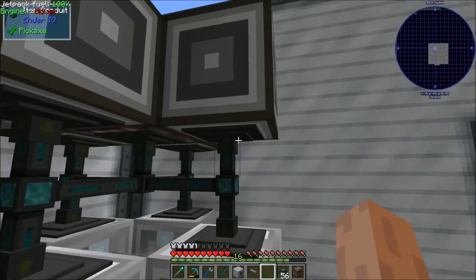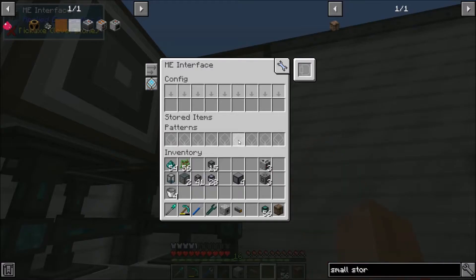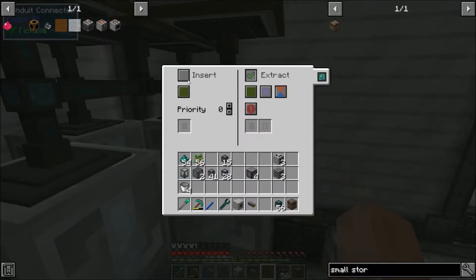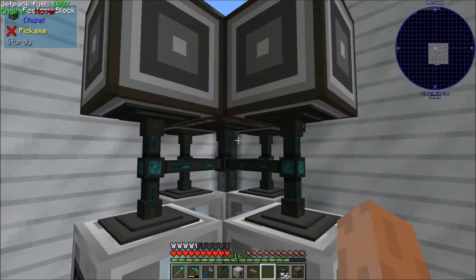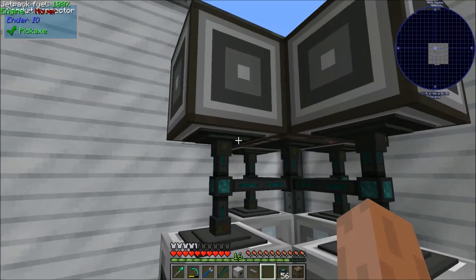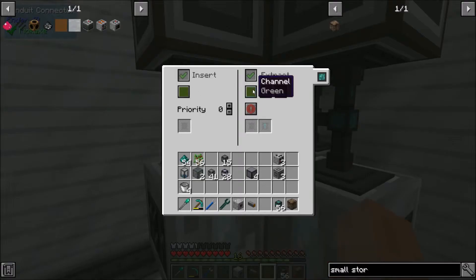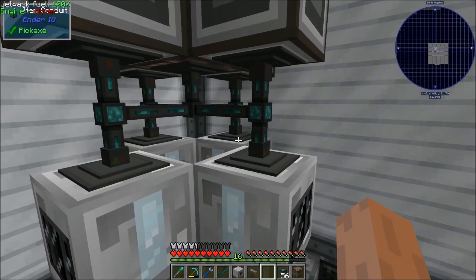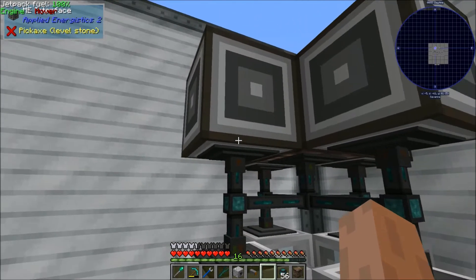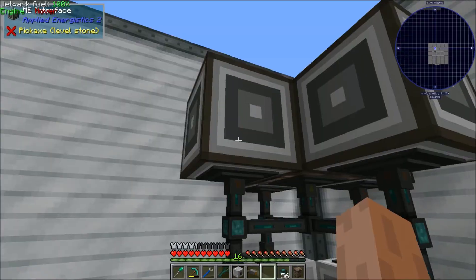This conduit is going to extract always-active, and then these are all just going to insert on brown into the actual interface. These won't be extracting, and then they'll insert on green and extract on brown. All the interfaces are extracting on brown, all inserting on brown — basically it will just throw items in here, evenly distribute them, and then pull them out into our ME interface.